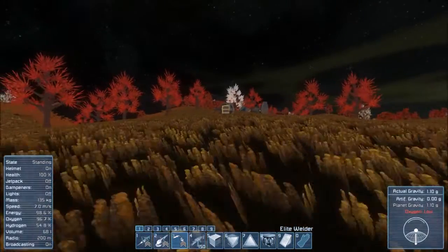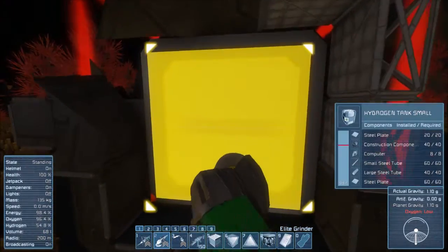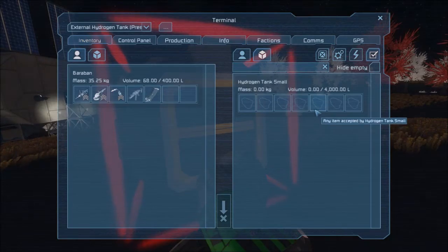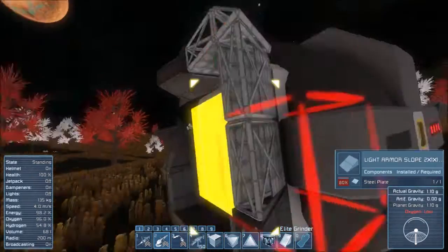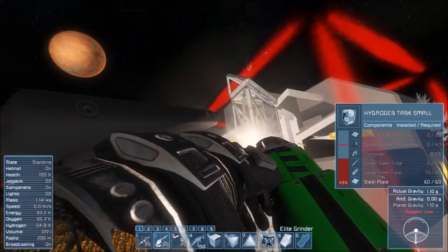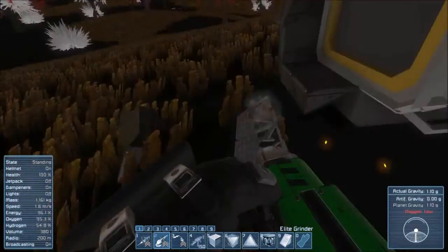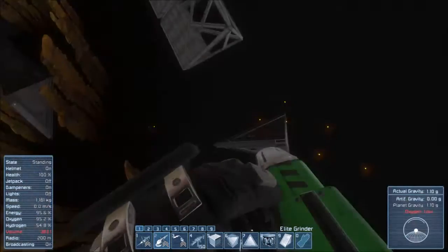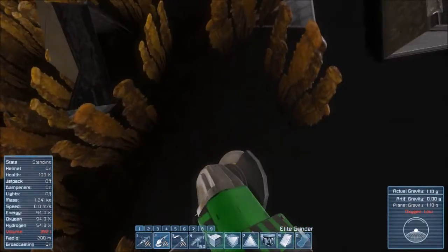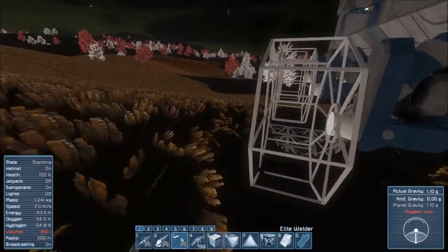And since I'm planning on leaving this area for good, what I will do before I leave is salvage all the components from this old hydrogen tank over here. I'll just very quickly check to make sure I've not left any hydrogen bottles inside. Nope. Cool, let's start grinding it down. And what I'll do is I'll use those components I've just salvaged to start building those wheels.